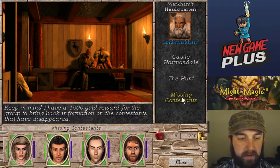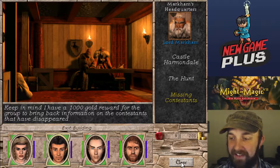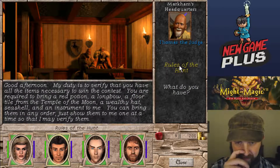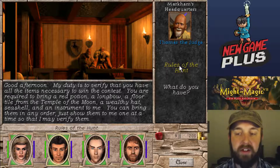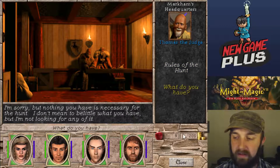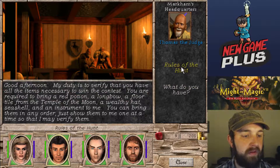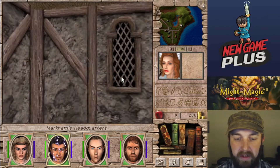There's a thousand gold reward for the group that brings back information on the contestants who have disappeared — so I might need to go to that cave, that sounds fun. The contest verifier says: you're required to bring a red potion, a longbow, a floor tile from the Temple of the Moon, a wealthy hat, a seashell, and an instrument — you can bring them in any order. One more time for my brain: red potion, longbow, floor tile, hat, seashell, instrument. We'll be on the lookout for those things.